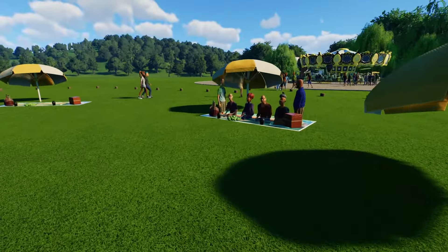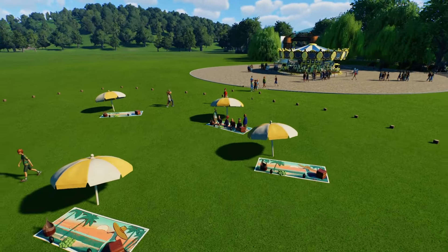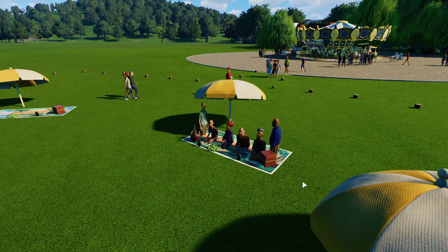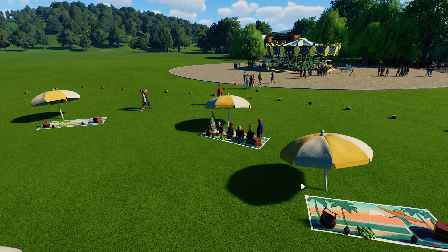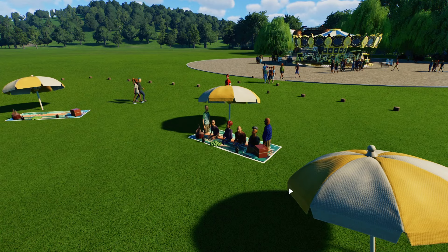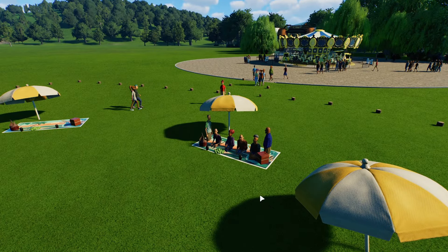I actually stumbled upon this while I put a bench in the ground to use it as a barrier, but apparently if you don't do it low enough, people are going to sit on it and sit in the ground. Now this you could see as a bug, but I actually think you can make some cool stuff with it.